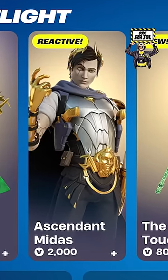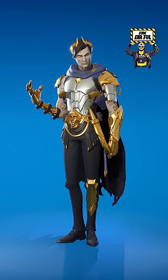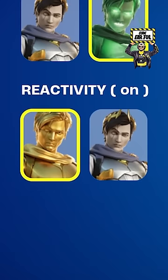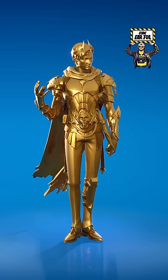Let's go over the new Midas bundle in the item shop. For 2,500 V-Bucks, we have the brand new Ascended Midas outfit that has two added styles. The second one is called Shade, and they're both reactive to eliminations, which eventually turns your entire outfit gold.